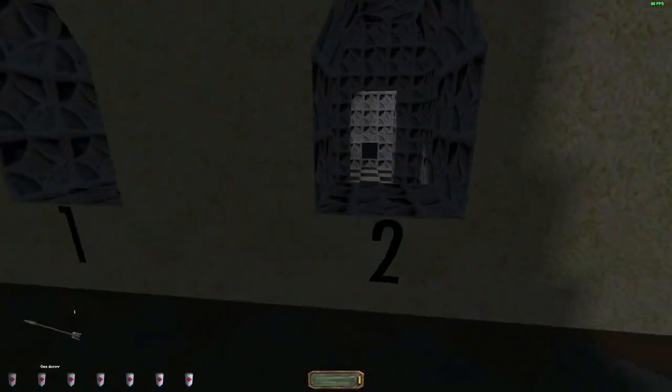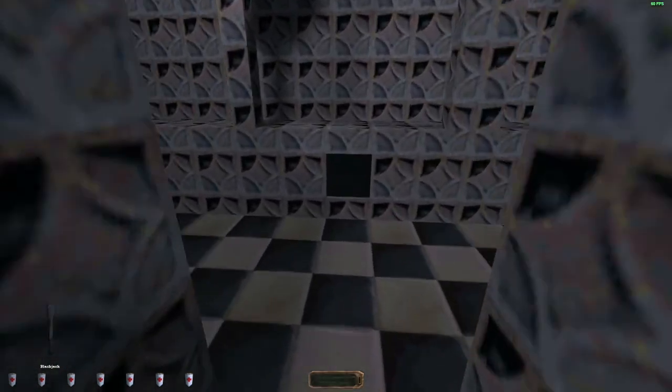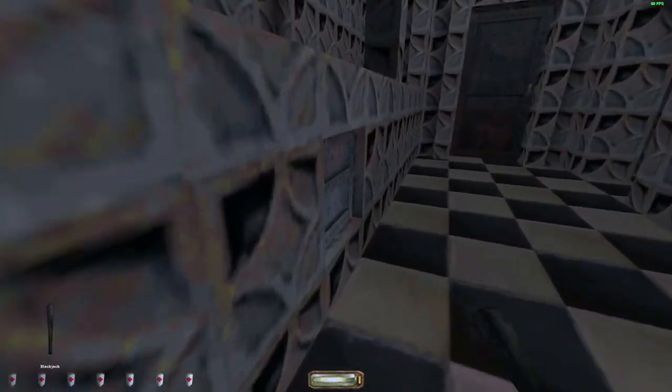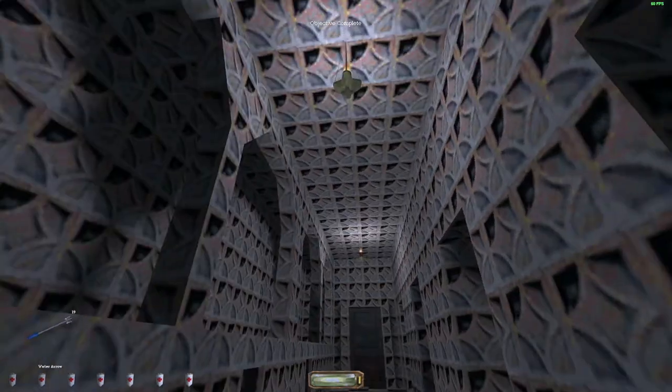Right there is the ticket office. This is going to be one of the objectives — to search the box at the ticket office. Not that one, the other one. So one down, three more objectives to go.